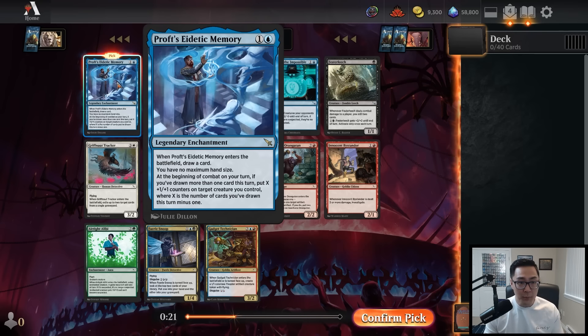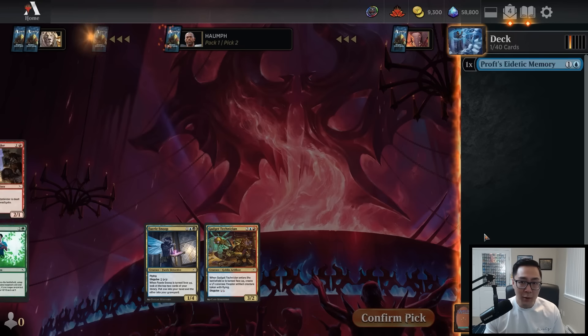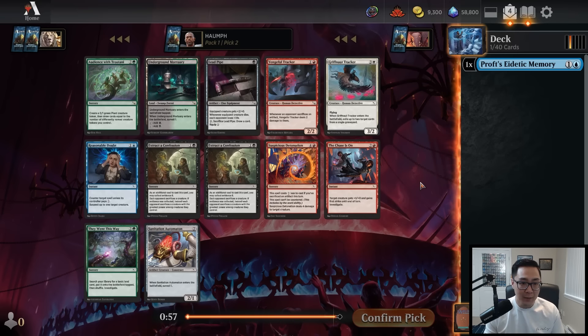If you have a creature in play and you play this, it essentially says put a +1/+1 counter and draw a card, and then anytime you draw extra cards, you can keep putting +1/+1 counters on things. Outside of that, everything else is pretty underwhelming. There's Not On My Watch, which is an okay removal spell. Fester Leech, Slice from the Shadows, and Gadget Technician are also okay, but I really want to draft around Prof's Eidetic Memory.